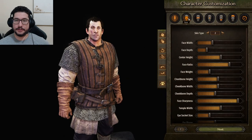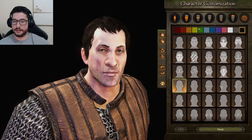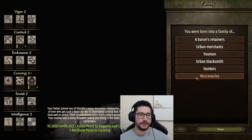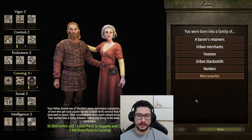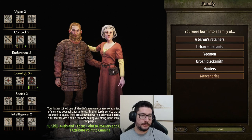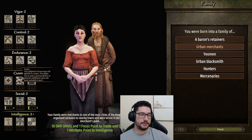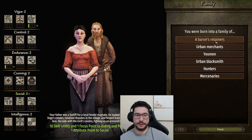Here you can choose your character and create everything you want. Mind you, if you choose a female character the game is slightly harder because of discrimination — you know how it was back in the day. Here you choose the starting stats for your character. You can put your mouse on top of them and read what they do. I definitely recommend getting some points on trade if you want to do trade, or you can focus on fighting. Tactics is a good stat as well since you'll rely heavily on your troops.